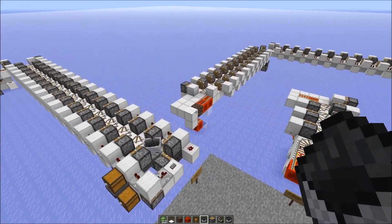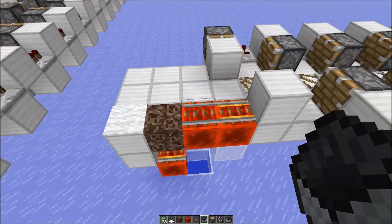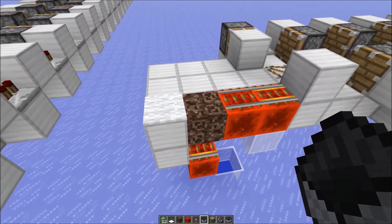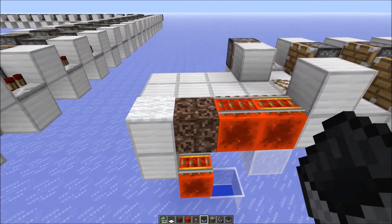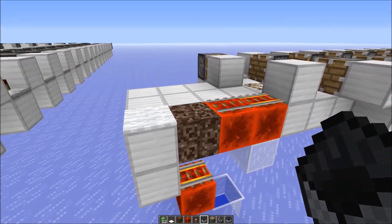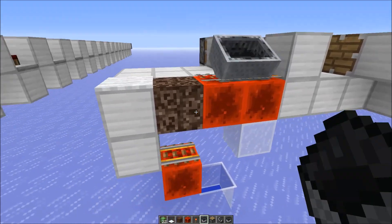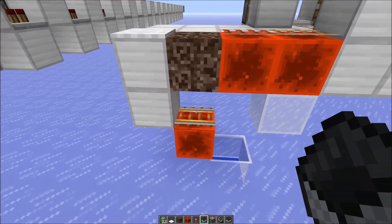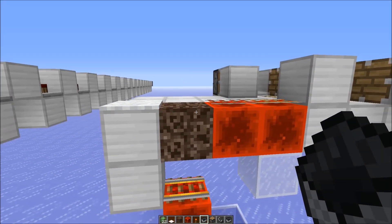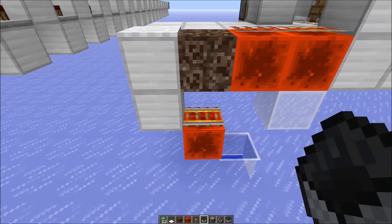In most cases, what we use in order to get off the minecart is the activator rail here and the soul sand in the back. It's important to use soul sand here because it's a non-full block — it's a bit shorter than a full block, and that's why the minecart can go on top of the powered rail here. So in case the minecart is less than two blocks above a rail, it gets automatically put on top of the rail.